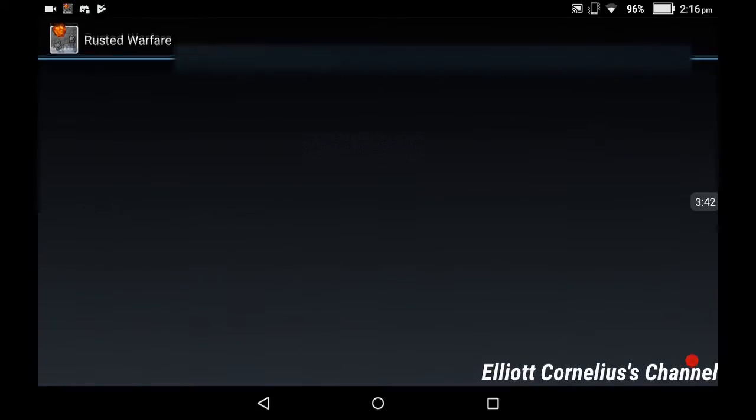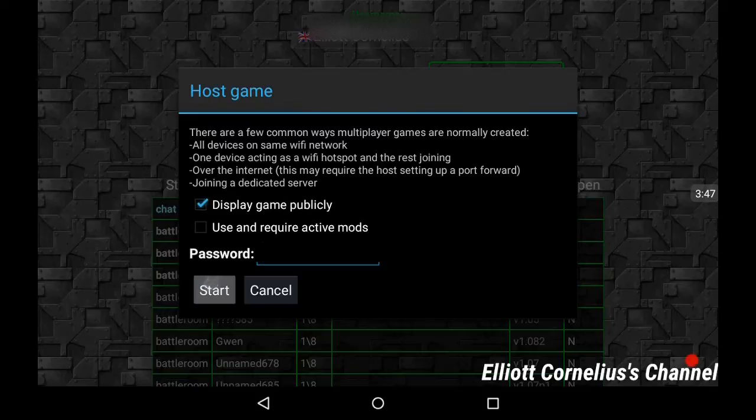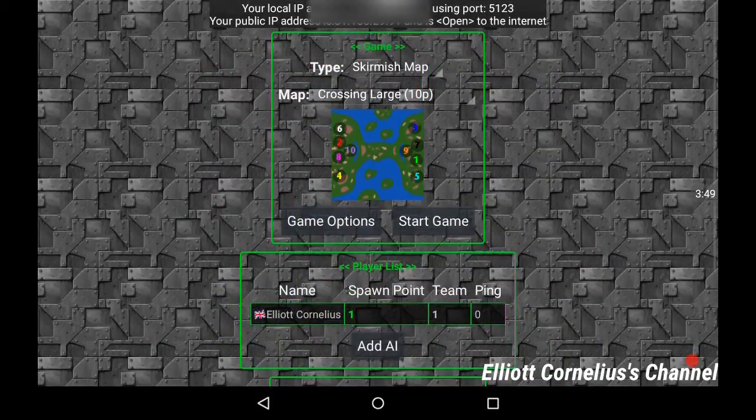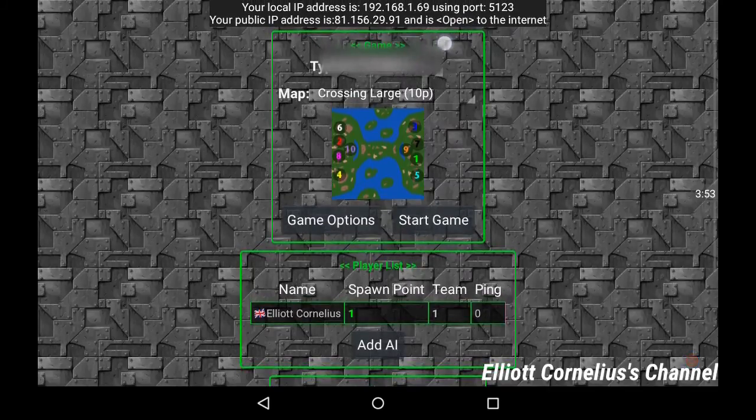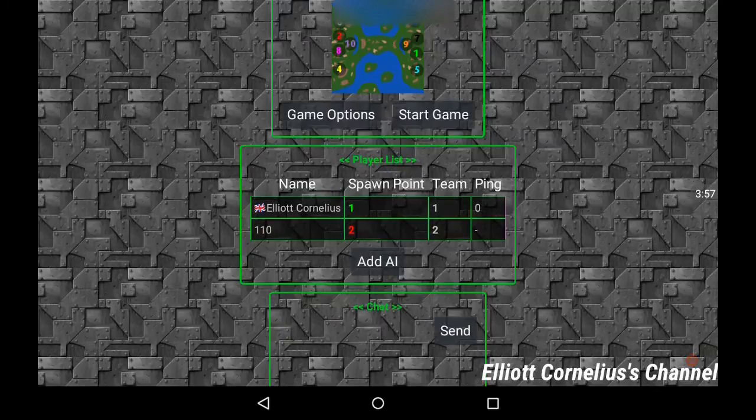It's going to take quite a bit of time to load up. Host game and start. Now, what you can see here — that is now open. So now people will be able to join your lobby. Just like this person here, he just joined my lobby. So that's quite easy.